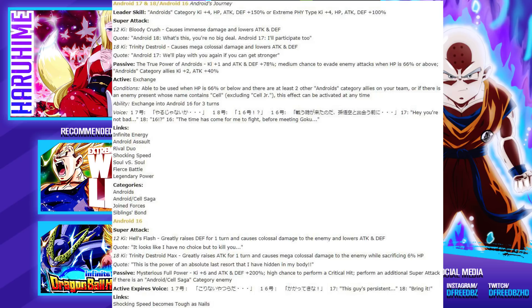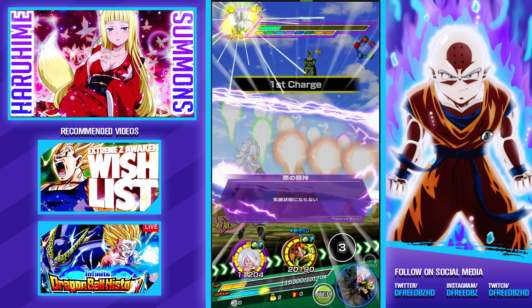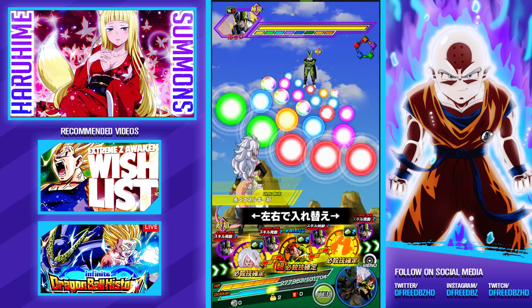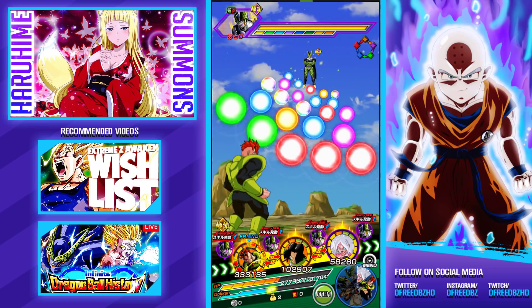I want to double check: 16 has a high chance to perform a crit, so he's going to get it most of the time. He is going to annihilate.